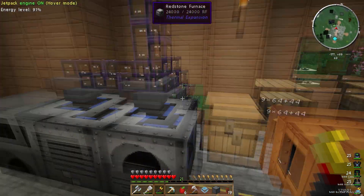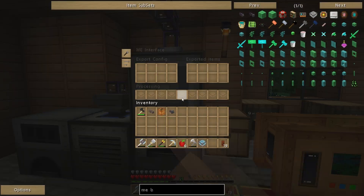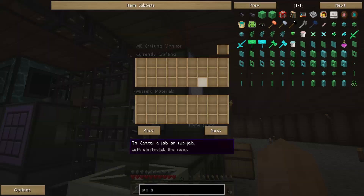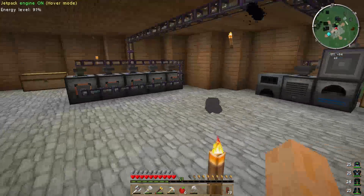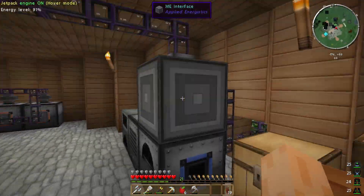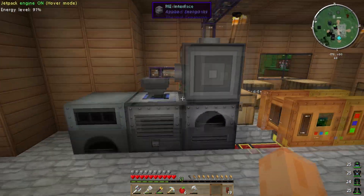Let me try wrenching this up and put it on top instead. So let me get rid of you, put the ME interface down like that, put the blank pattern back inside. Let's try again — craft one. Oh yeah, it did it that time! So for some reason it needs to be on top, not on the side. The ME interface needs to be on top. So that's how you do that.